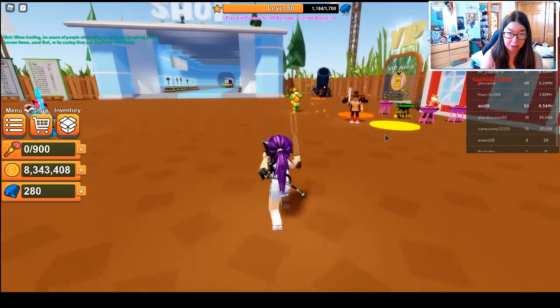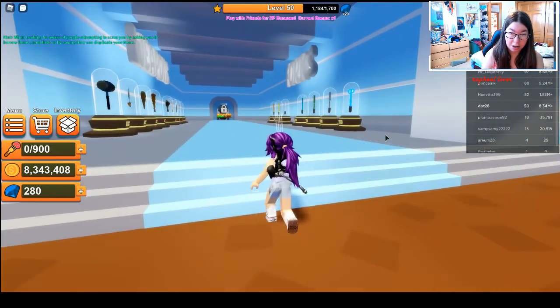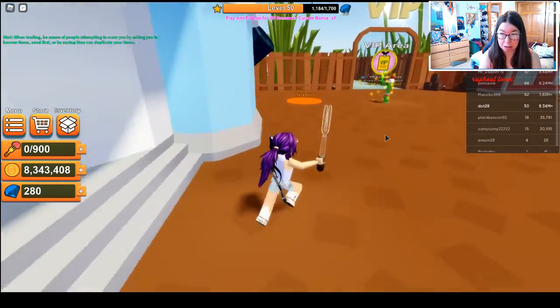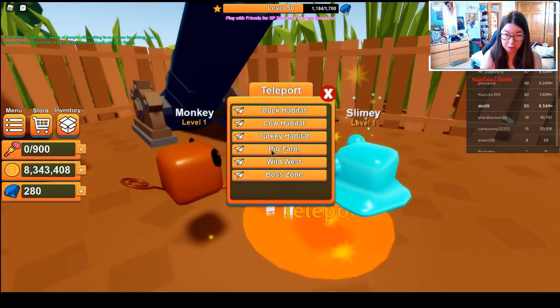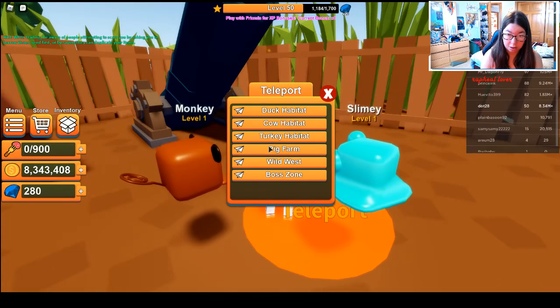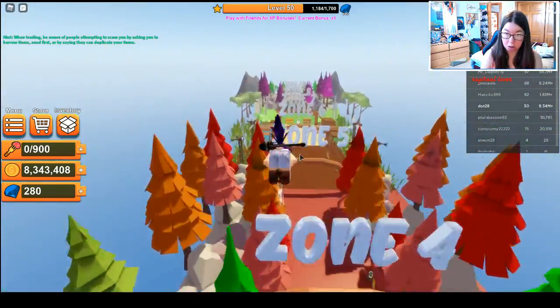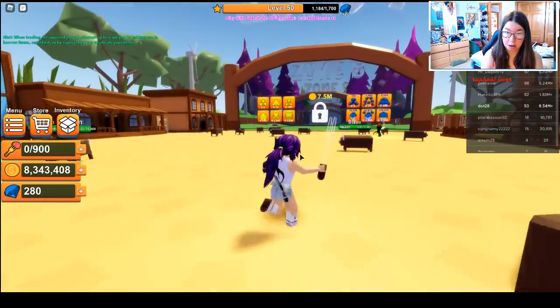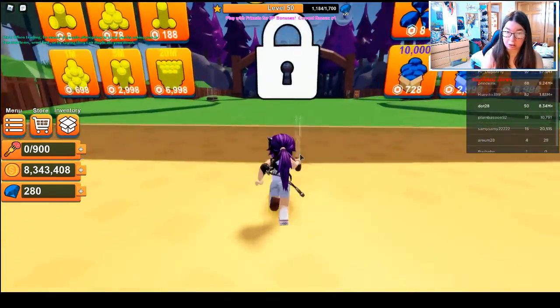If you go to the cannon over here, okay this is where you started, and these are your weapons over here. But if you go to the teleport and click, it zooms all the way over here. I can go to the next area if I want to.